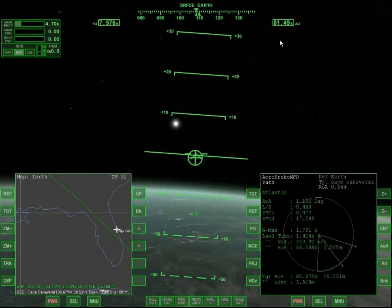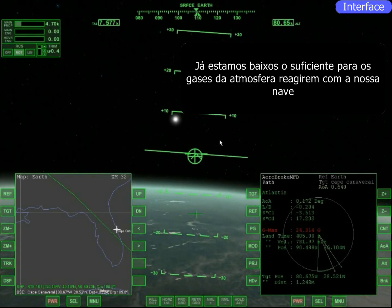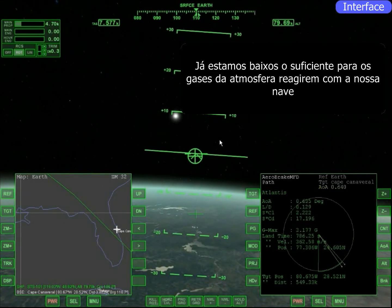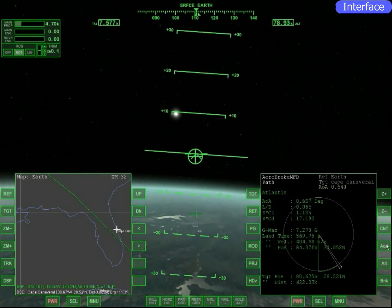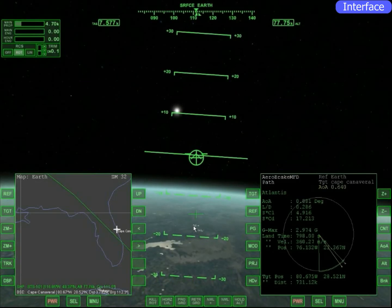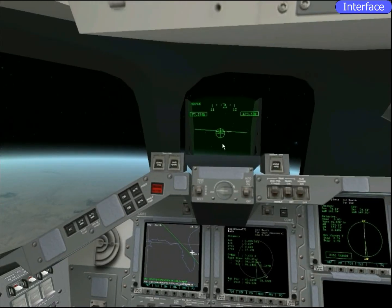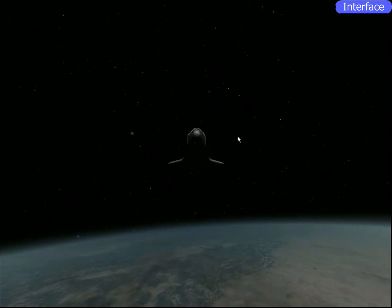Já tem ar batendo na nave nessa altitude — a nave começa a balançar pra cima ou pra baixo. Eu tenho que começar a controlar isso, senão a nave vai começar a girar. Se for de verdade era o fim da missão. Agora um pouco de física: se você andar de carro e botar o seu braço pra fora, você vai sentir o ar batendo no seu braço. Só que se o carro estivesse viajando a 7 km por segundo, esse ar vai começar a virar plasma — de tão denso.